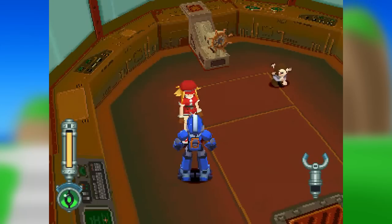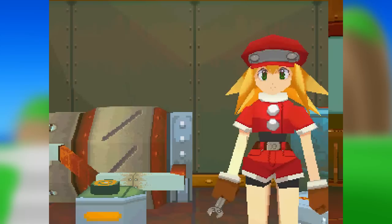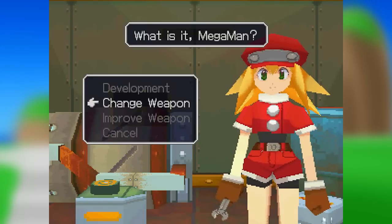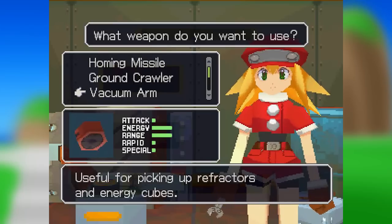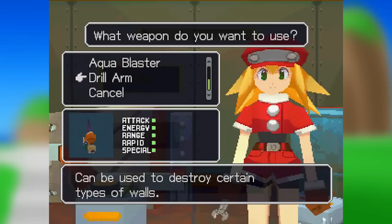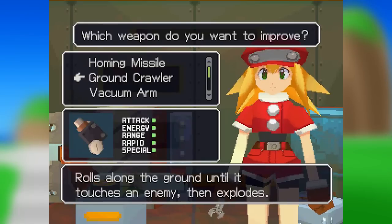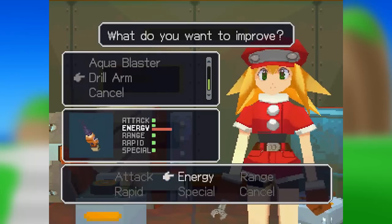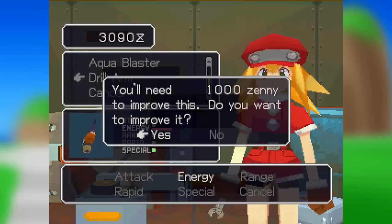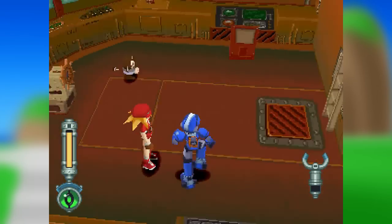Welcome back to Let's Play Mega Man Legends 2. Yeah, I said I was going to wait until later, but Drill Arm happened. What does it cost to improve Drill Arm? Range, energy. Energy is a thousand. If memory serves, it really doesn't cost all that much to improve the Drill Arm, so I'll probably work on that at some point.